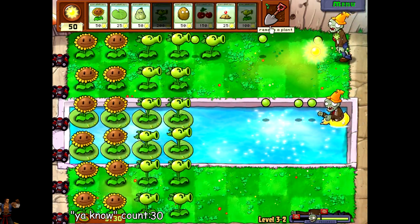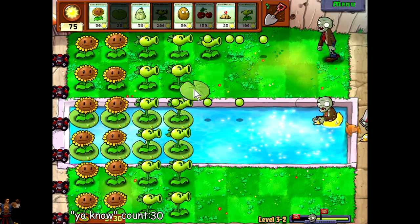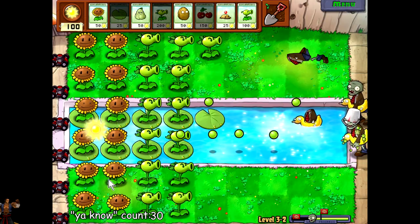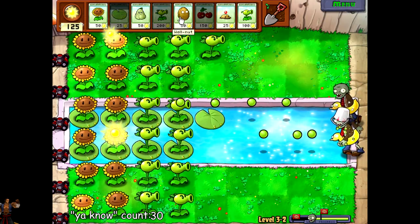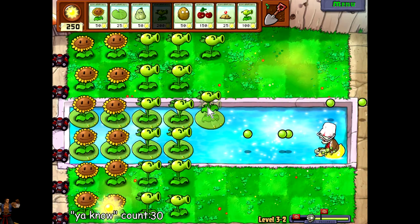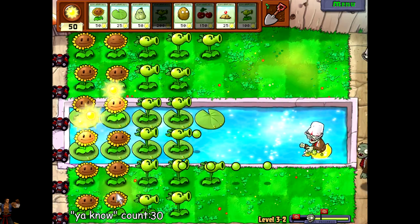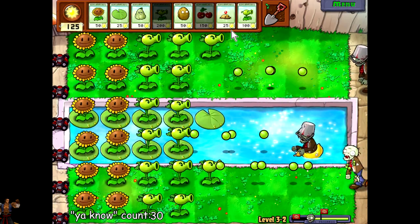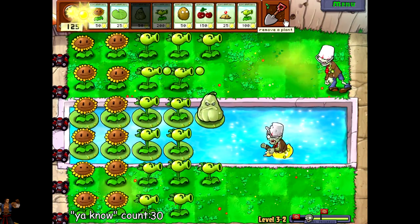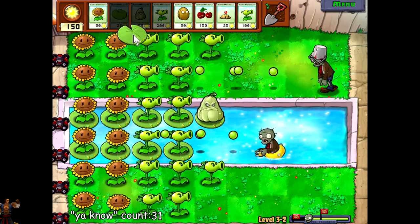I said we were gonna use repeaters here, but we've got so much extra sun — forget it, I'm just going to go all out. Might put some extra lily pads out here too, in case any of those crazy zombies spring up in the middle with a bucket or something, and we'll be able to throw a squash on it. You can put other plants here too — you can put a squash right here and he'll squash somebody that comes up in the water. Works the same way.